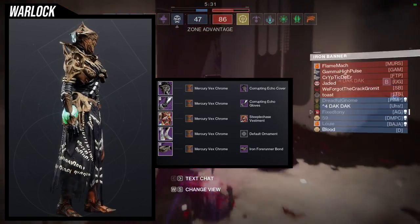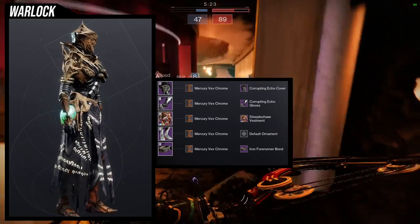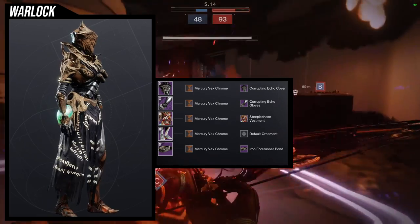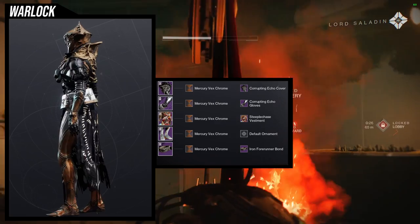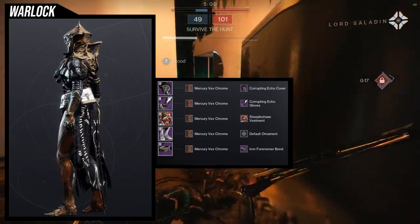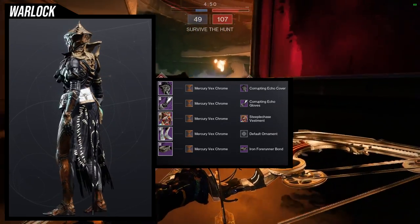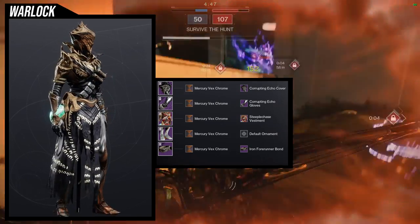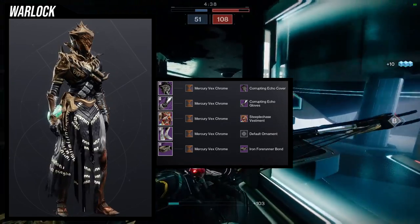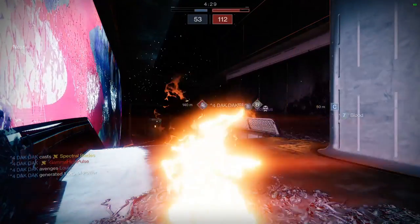Last but not least, this is the weakest set — though I know some people will say it's the best, and more power to you. The shader is Mercury Vex Chrome because I was going for a bone color, but the chest piece — the Steeplechase Vestment — doesn't change color for the bone, which is annoying. Corrupting Echo gloves bring in that bone color, and for the boots the Taken King boots, which do have a slight glow that I can mostly ignore. The Iron 400 bond doesn't look exactly like bone but it's close enough. I don't have too much to say about this one, but it has potential, which is why I included it.